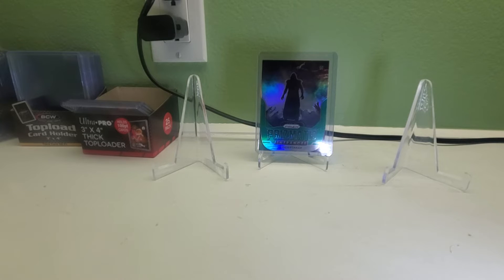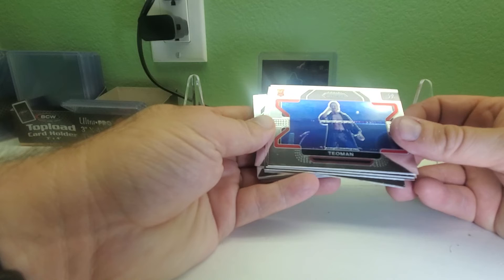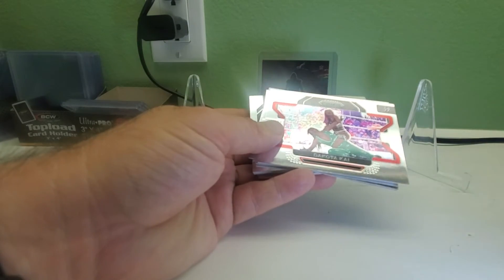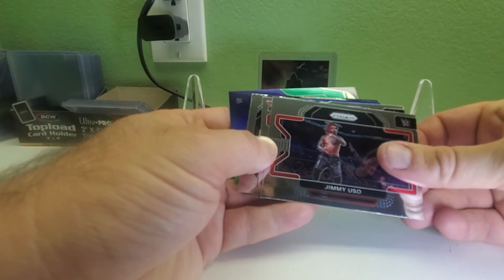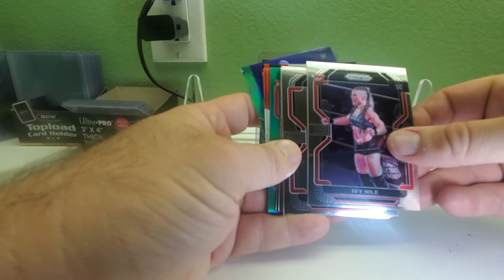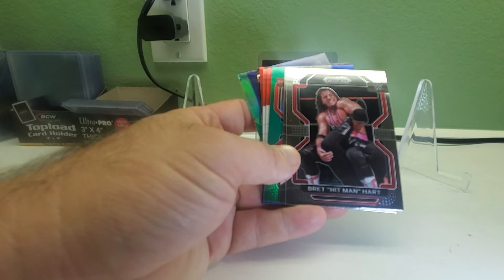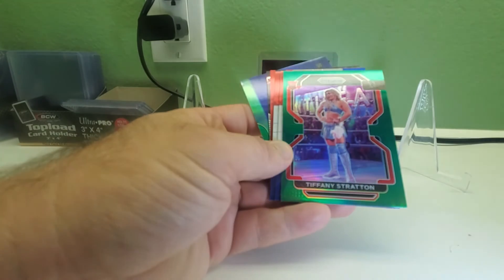One pack left. Nice looking cards — I like that you at least get some colors and three red, white, and blues — but nothing really stands out. Hopefully get an auto or something. Teal Man — another guy probably from the UK. Dakota Kai. Angel. Jimmy Uso. Tommy D'Angelo rookie card — I like him, I like his character. Ivy Niles rookie card. Joaquin Wild. Bret the Hitman Hart. Tamina.